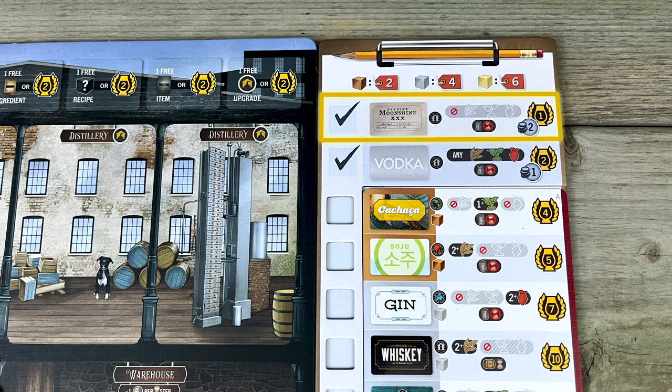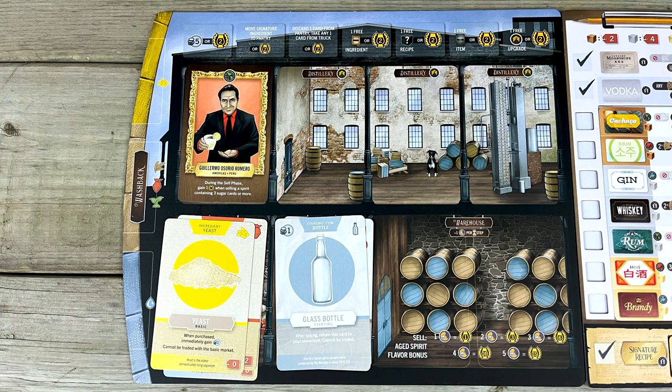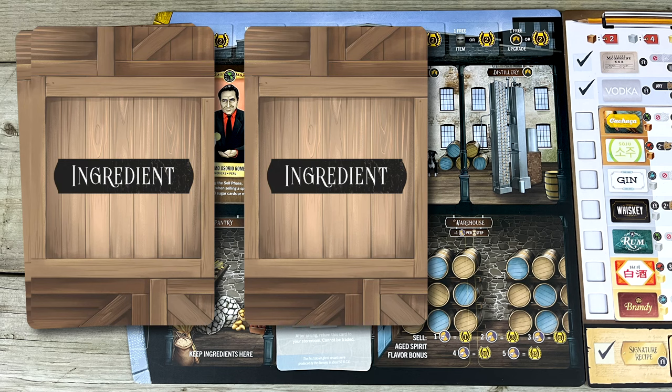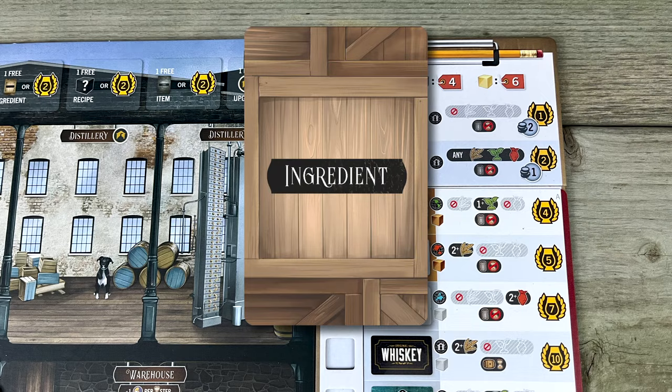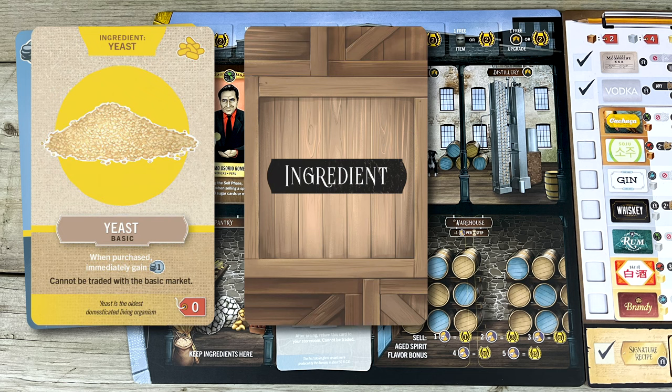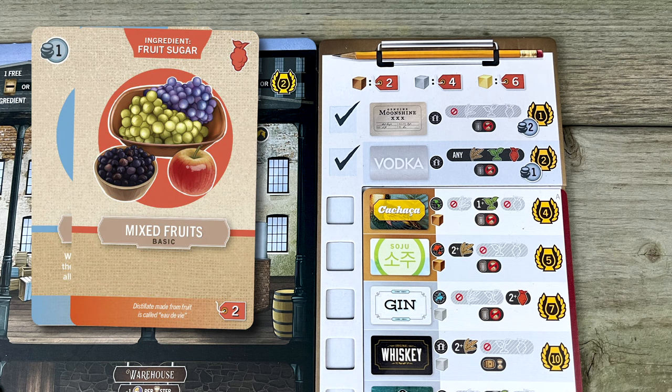Let's say you put the minimum required cards into your washback: a yeast card, some type of sugar, and a water card. You add the requisite one alcohol for your one sugar, then you shuffle them all up, and the foreshot and faint you randomly removed from the top and bottom of the stack were the sugar and one of the other three cards. Your resulting brew has no sugar in it, so you made moonshine, which can't contain any sugar. Let's rewind and say it went some other way — the foreshot and faint you removed were two other cards, and that one sugar card remained in the heart. That means you made vodka, because vodka requires at least one sugar. Both moonshine and vodka need to be stored in a metal barrel, and neither of them can be aged before you sell them.